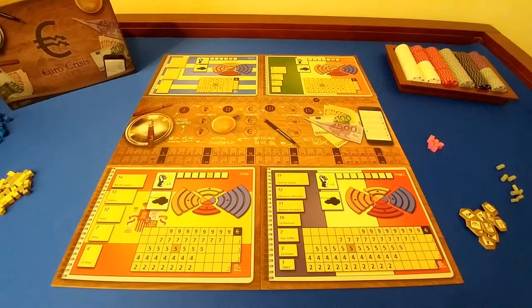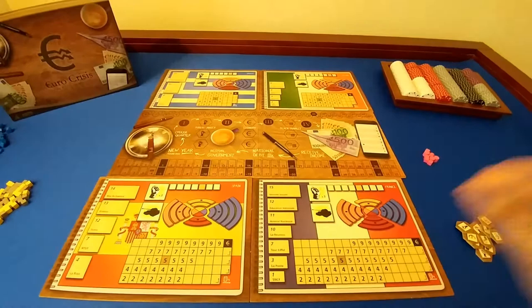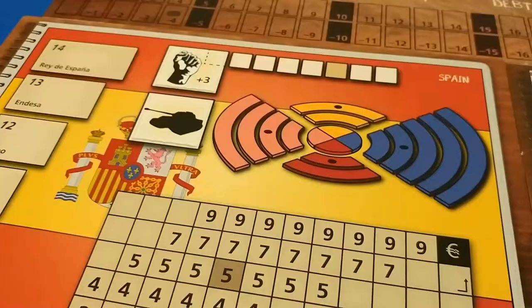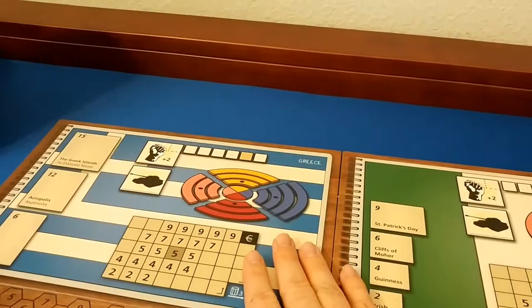I'm going to show you how to set up and play Euro Crisis. These are four different country boards that I placed randomly around the main action board. We have Spain, France, Ireland, and Greece.